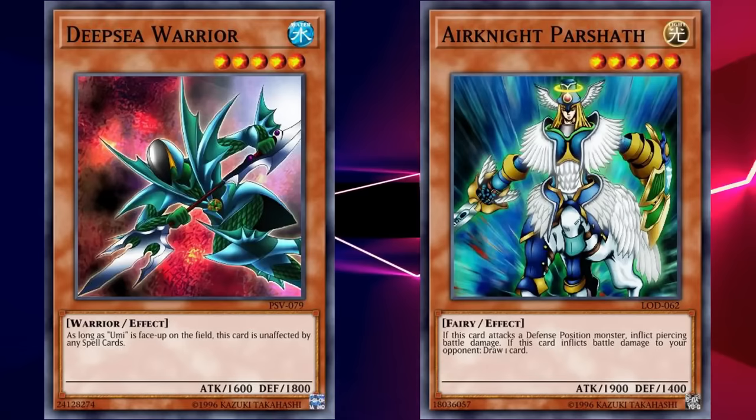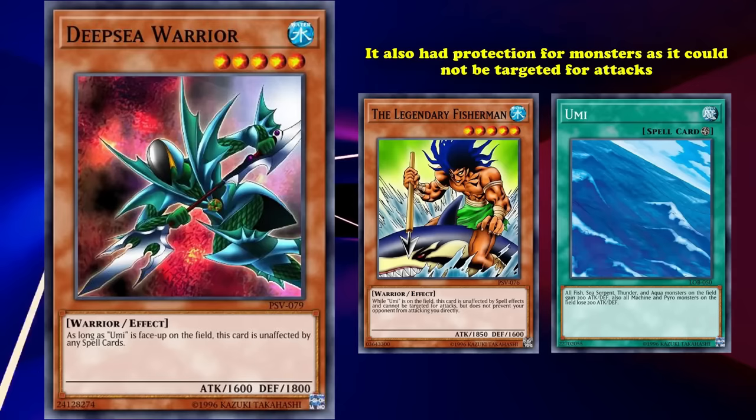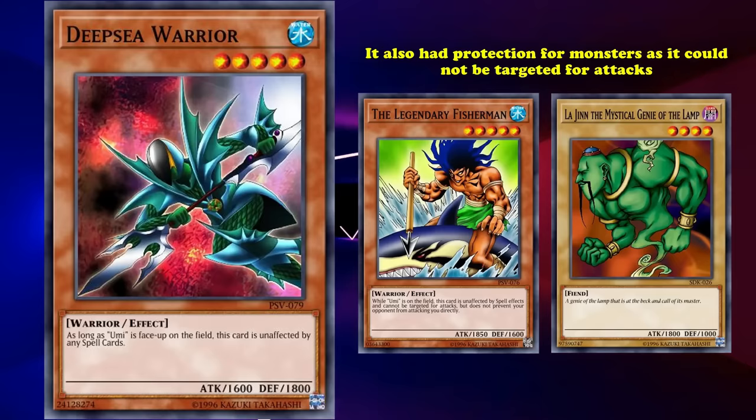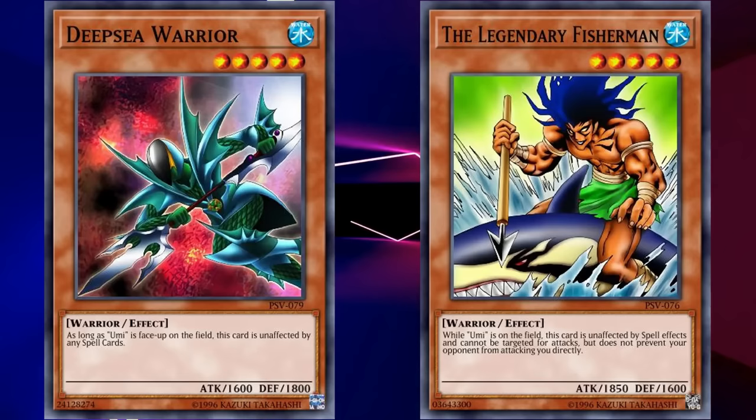There was another level 5 monster called the Legendary Fisherman, which also had spell immunity while Umi was face-up, but it also had protection from monster targeting so your opponent could just attack you directly if it was the only card you controlled. The Legendary Fisherman had higher than 1800 attack so it could compete with cards like La Jinn, but still wasn't used because it was too weak for requiring a specific spell card on the field and a tribute summon. The Legendary Fisherman and Deep Sea Warrior were released in the same set, so if the better version didn't see any play, it's easy to guess that Deep Sea Warrior didn't see any competitive play either.